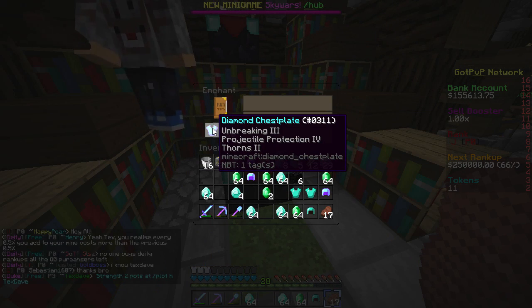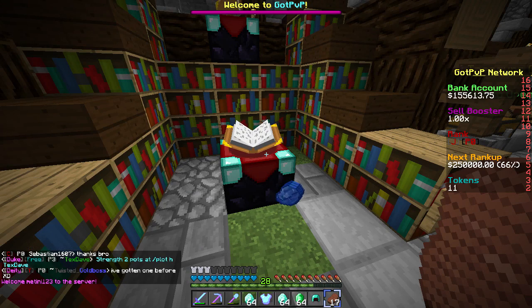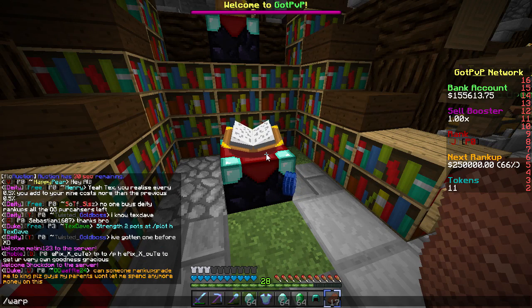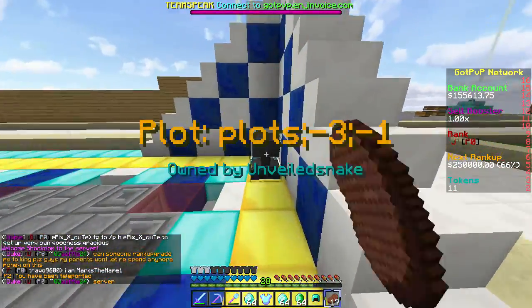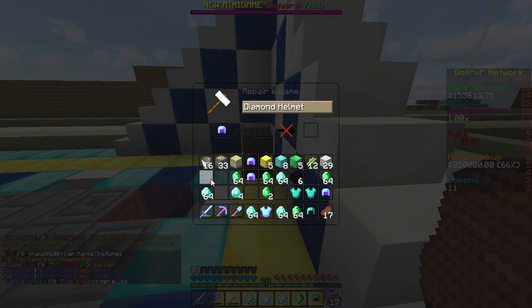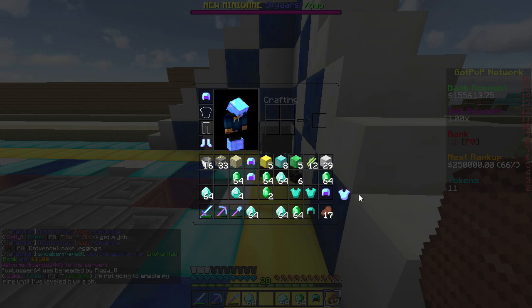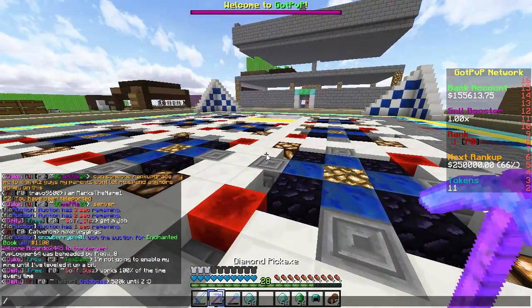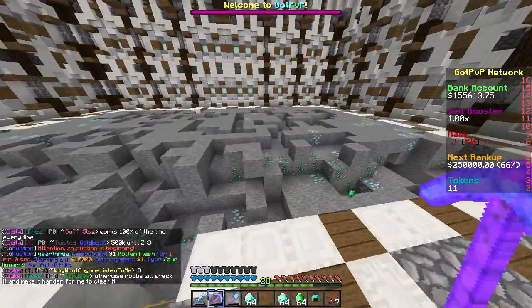Now, three chestplates — actually we're only doing one. Unbreaking 3, please give me Prot 4. Oh, there IS Thorns — see? I told you there's Thorns. What if we take this? Can we actually combine these two? We're going to take this off. Okay, we can't. Yeah, I was just wondering. There is Thorns — so we know that for a fact. Let's go ahead and get some Thorns — hopefully we can get Thorns 3, because that's OP.